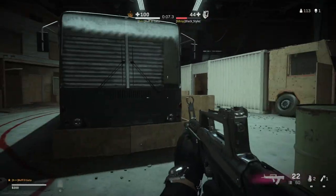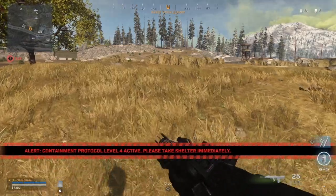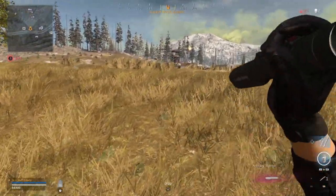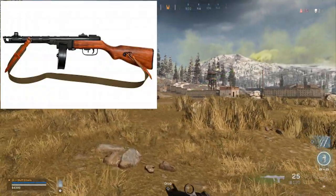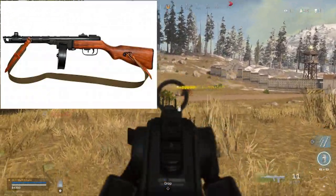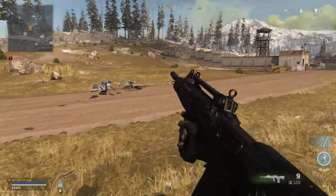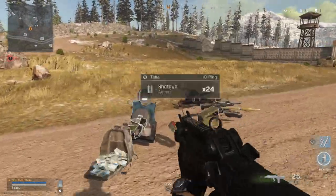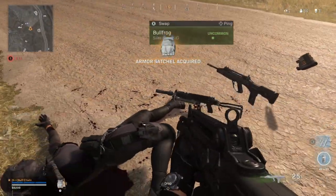It's going to hit on April 21st, and one of the new weapons is the SMG, the PPSH. We've seen this before in past games. It's a small submachine gun that was used throughout World War II and it's got moderate damage but a really quick rate of fire.